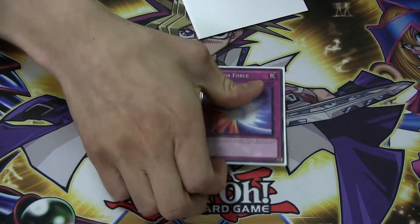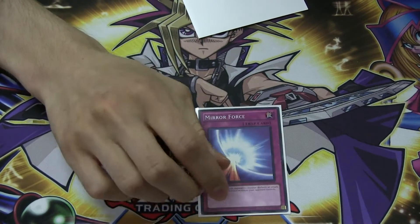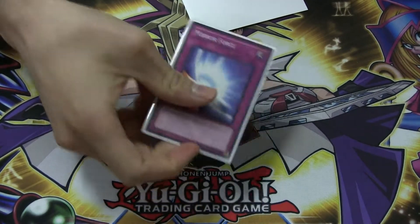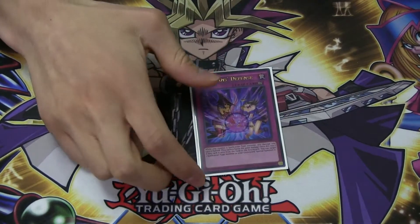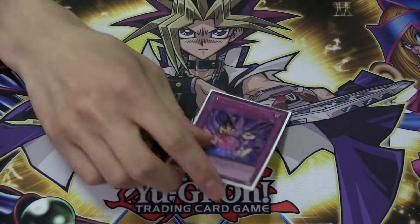1 Mirror Force — I was playing against my dad one time and he kind of wrecked me, so after that I put in 1 Mirror Force and another Dark Hole. Mirror Force is pretty good, but I only play 1 because of Twin Twister. 1 Just Desserts — I was playing 2 but you only need 1. It's good because it's like another Call of the Haunted in a sense, and it counters Twin Twister too.